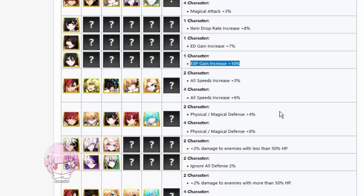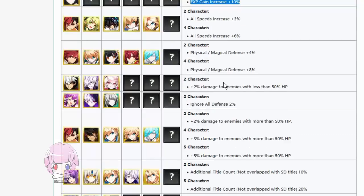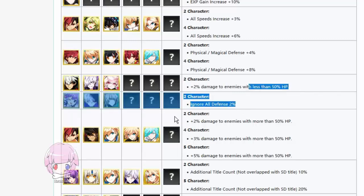Sometimes you just assume things work in this game, and then like three years later they'll say 'oh, we fixed this problem.' If you have two of these three characters, you get plus 2% damage to enemies with less than 50% HP — that is a really weak buff. And 2% ignore defense if you get these characters.